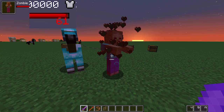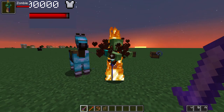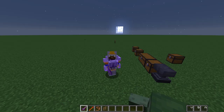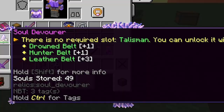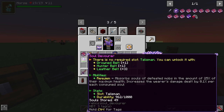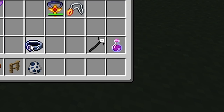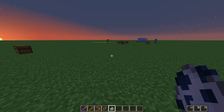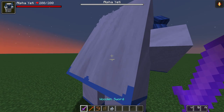This necklace gives plus 2 damage and grants a sinful buff — so normal damage goes around 68, 69. Without the crit: 129 without crits. But here, ladies and gentlemen, this is where it starts to get crazy. This thing is called the Soul Devourer. The Soul Devourer stores souls when you kill a mob, and for each soul stored you gain 0.1% increased damage. And for that, you need a belt to equip it, so let's use the Drowned Belt — we'll come back to the Drowned Belt later. Let's equip our Talisman.